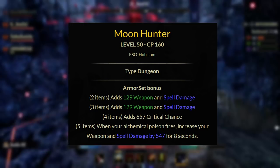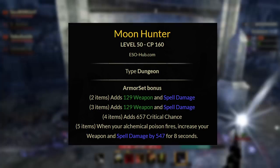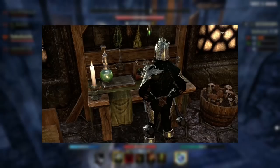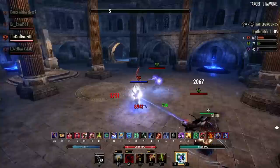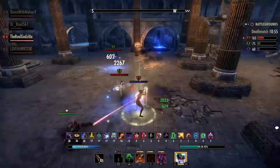For the next set, we have Moon Hunter. This provides you a 2 and 3 piece of weapon and spell damage, a 4 piece of critical chance, and the 5 piece: when your alchemical poison fires, increases your weapon and spell damage by 547 for 8 seconds. You can get the Moon Hunter set from Moon Hunter Keep, and it does require the Wolf Hunter DLC. Alchemical poisons are poisons that you craft at the Alchemist Station — they are similar to potions because they are consumables, but they use a poison solvent instead of a water solvent. Slotting them on your weapon suppresses the weapon enchant that you have. Poisons have all different kinds of effects like dealing poison damage, increasing the cost of your opponent's skills, snaring enemies' movement speed, or providing minor buffs like sorcery or brutality for a short duration — it all depends on the ingredients you use.